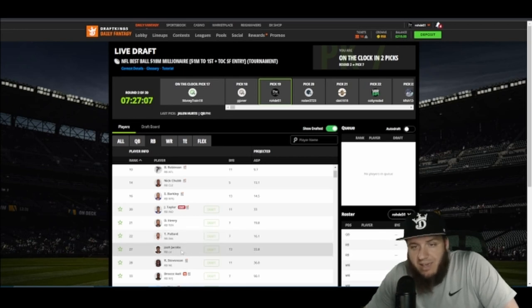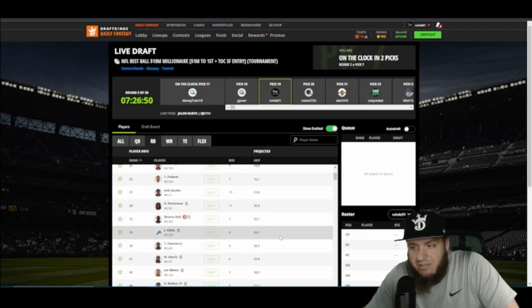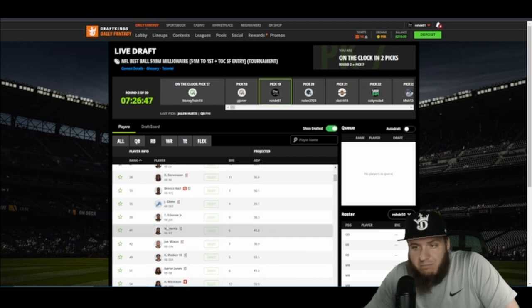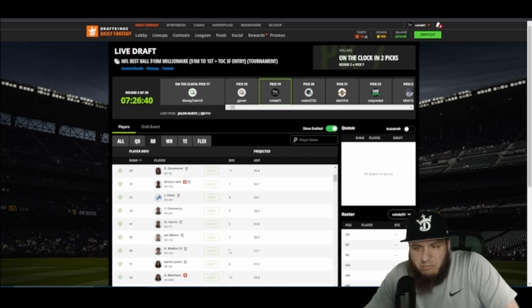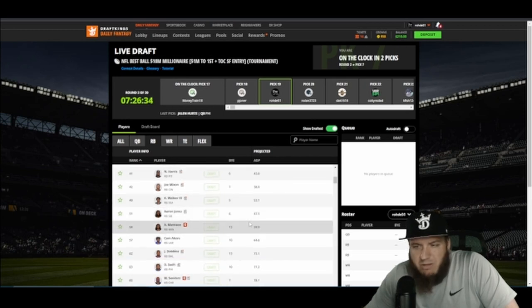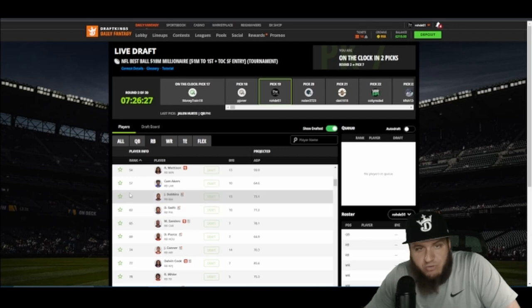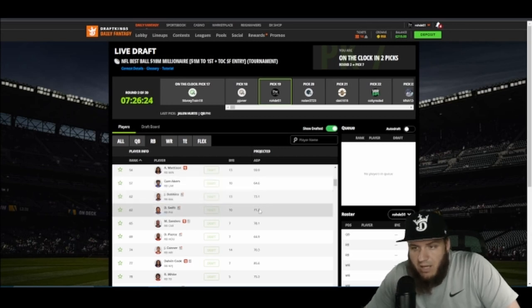Tony Pollard is going way above his rank but I think he's a great play. Josh Jacobs — last year he was the king, ran a lot, got touchdowns and rushing yards, and people drafted him way late. They're doing that again this year and he's falling back — grab him. Stevenson I'm about in the middle on. Bryce Hall — I was heavy on but now they've got Dalvin Cook and it's a mess. I'm probably going to stop drafting him. Gibbs is going earlier. ETN — I kind of like his backup more. Harris — a little bit in the middle. Dobbins you can get way past his rank.